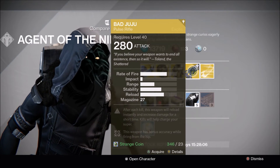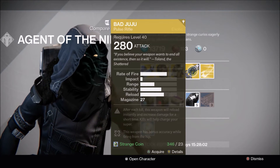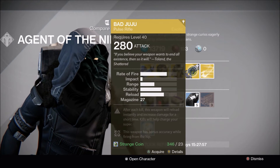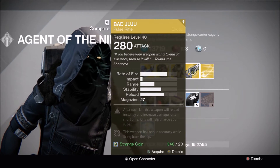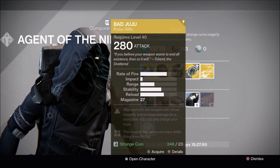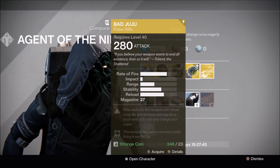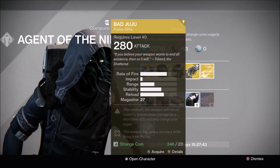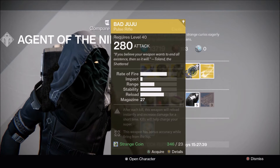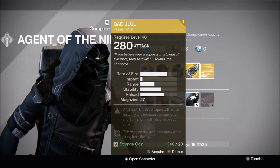Onto the weapon — Xur has brought the Bad Juju, an exotic pulse rifle. After each kill, this weapon reloads instantly and increases damage for a short time. Kills also help charge your super, and it has bonus accuracy while firing from the hip. Bad Juju was probably the best gun from year one for charging your super fast. It still does, but it's not in its prime right now. It's decent in the Crucible — not the greatest, but still a viable option — for 23 strange coins.